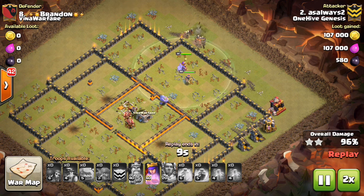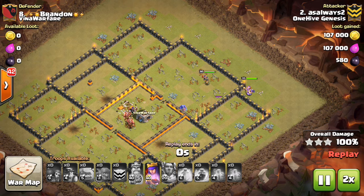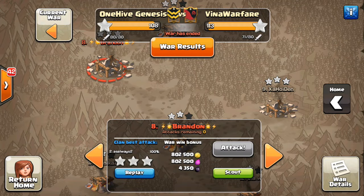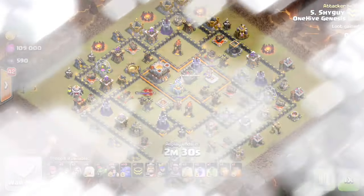We'll go ahead and go x2. He has the Queen's ability left over, a ton of troops left up — awesome attack as always. This is a slightly shorter attack strategy video — only had one war to work with, so my apologies for that. But we'll take a look at one failed attack, because based on what you guys said in the survey, it always helps to see one.